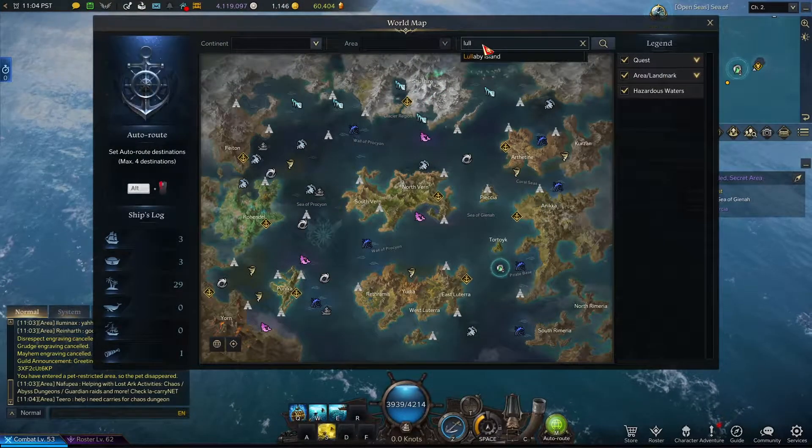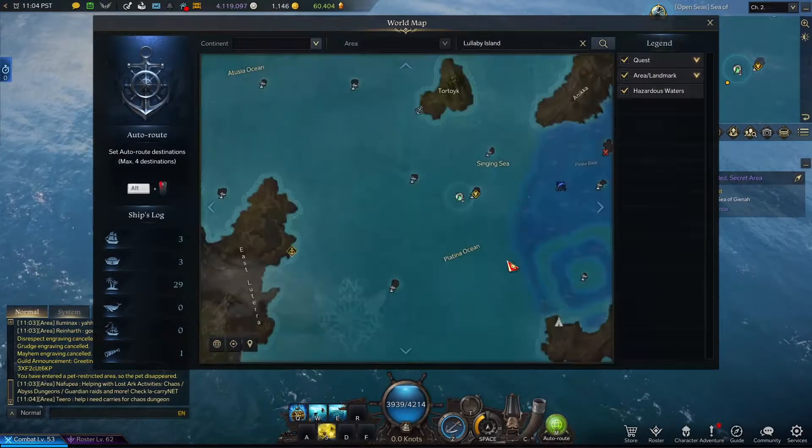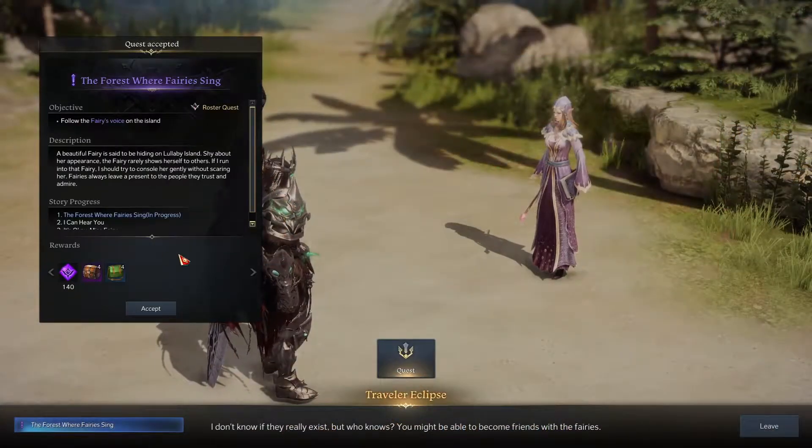To get the Forest Minuet Song, you will need to sail over to Lullaby Island, which will be right here on your map. When you get to this island, you will need to pick up the purple quest located near the entrance of this island.